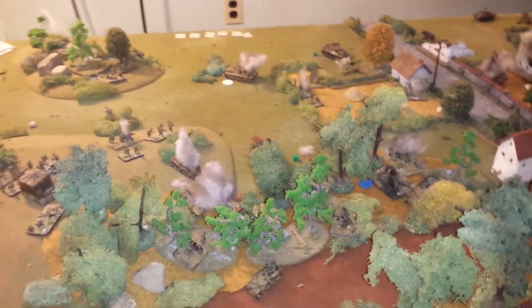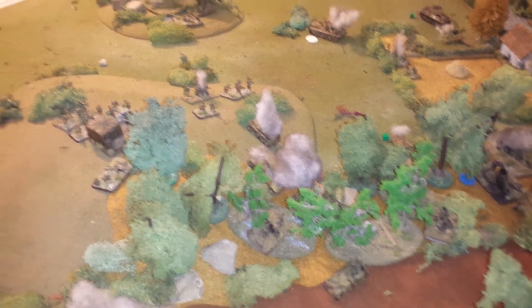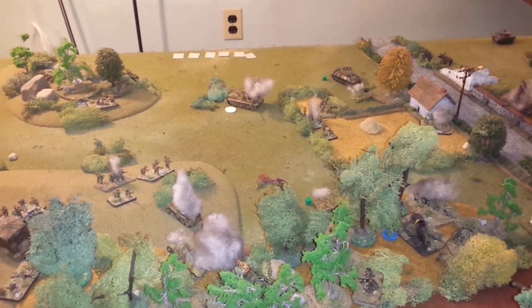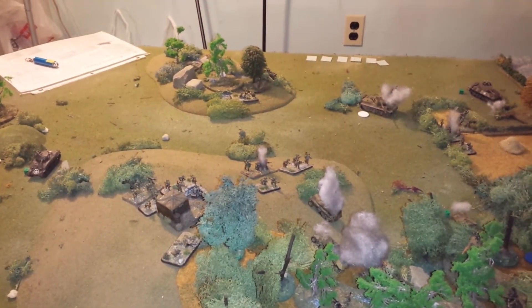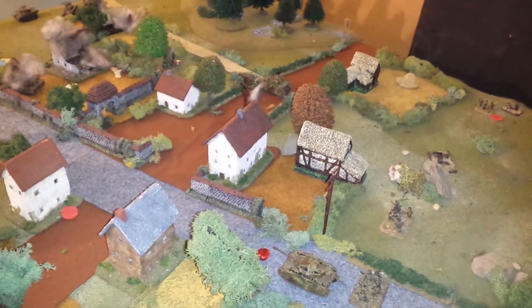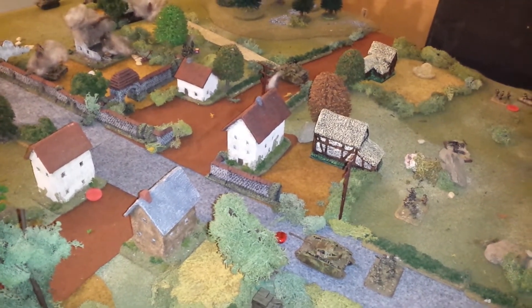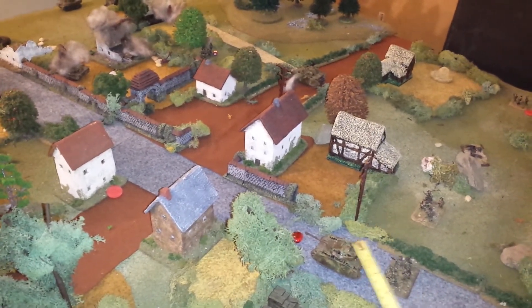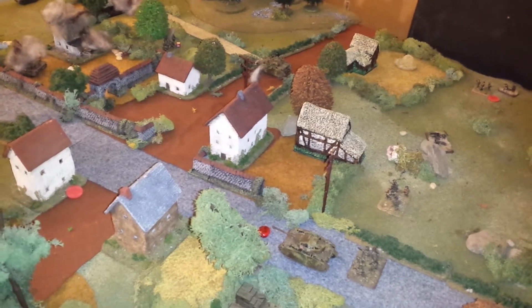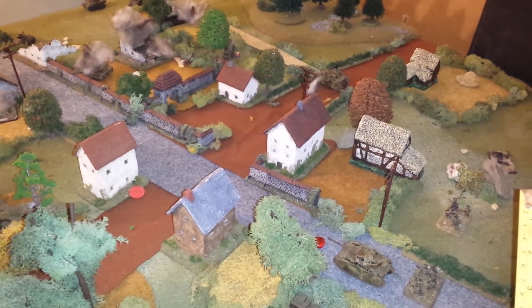The German infantry continued to move into the woods — they've got about three squads in there now — and moved up their half-tracks off the road onto the edge of the woods to deal with the Americans. The result was they pinned two American squads: one in the field and one on the edge of the hill. They also took a huge risk: used a tactical coordination to unpin the pinned tank, but it failed the experience test and stayed pinned for the whole German turn. At the end of the turn, a rally unpinned it — but only one unit could be unpinned on a roll of one, and the cost was two battle rating markers.